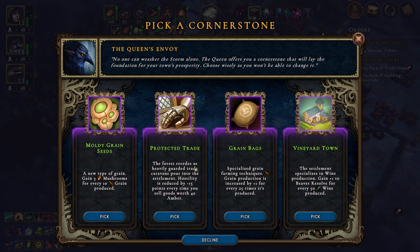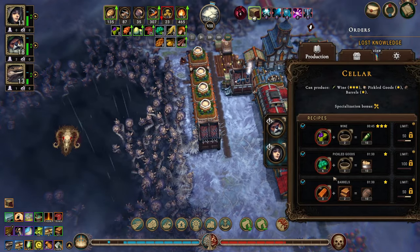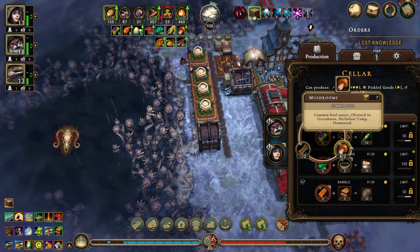The forest sees us heavily by trade currents pouring into the settlement — it reduces dues by 15 points every time you sell goods with 40 amber. I don't think that works for the goods we already sold. Let's choose that, and let's see if we can make wine from anything else — we can from mushrooms.